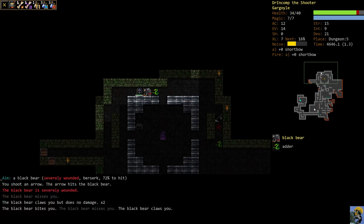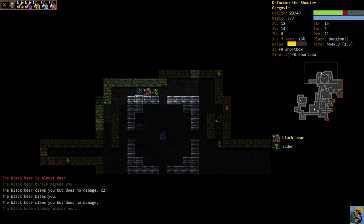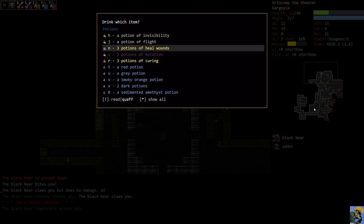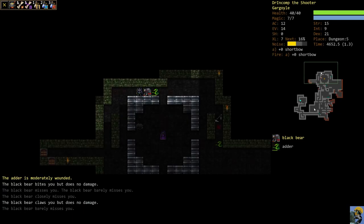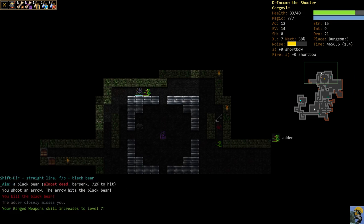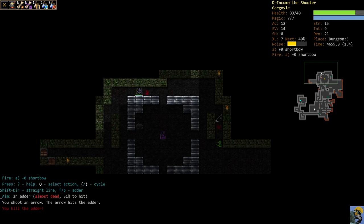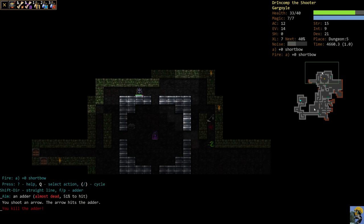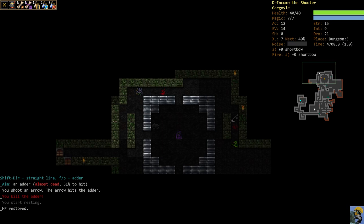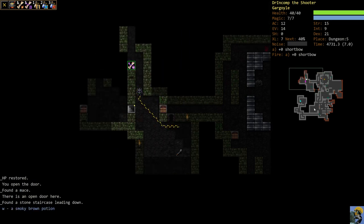It went berserk, so we have to be very, very careful right here. We have to pray that we can get a hit. We've got to drink a potion of heal wounds and pray that we hit this bear. A berserk bear is just very, very difficult. Luckily we have armor. We had to use a potion of heal wounds, which I did not want to use, but it's better than being dead.